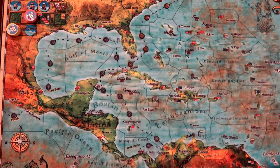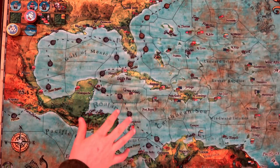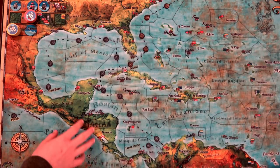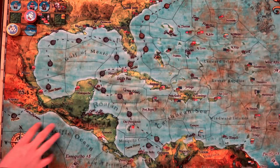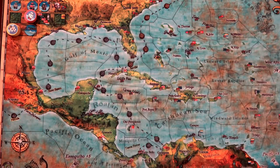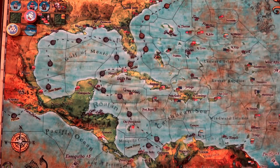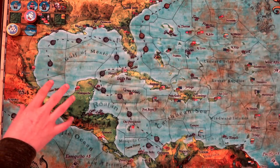Hello everyone and welcome to the One Stop Co-op Shop. This is Colin and today we are going to start a playthrough of the Pirate Republic. Look at this board — this is actually a player mat. If you got the deluxe version of this game, it came with a player mat, and I love it. I'm not even playing with the actual board itself. This game was designed by Tom Butler and published by Green Feet Games. It's a Kickstarter game that just released, although he has plans to take it to retail.